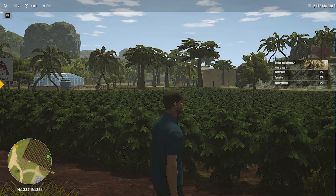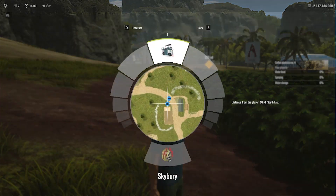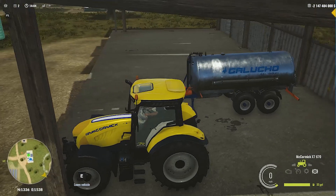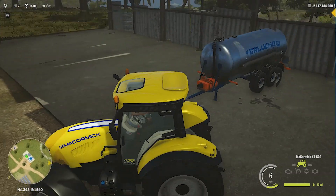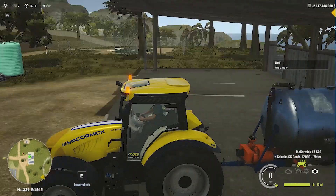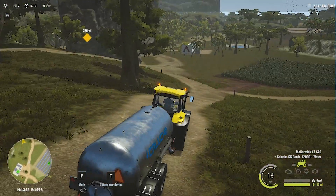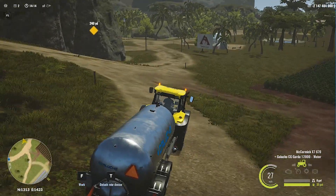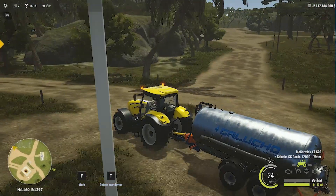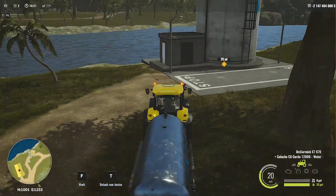You need to spray your coffee plants in order to get coffee. I've already set the destination for the water tank, and I've already purchased our tractor and water tank. The brands are quite different and the names are really strange. The closest water tank is 200 yards away, which is really close, so we can get there quickly and then get back to the coffee plantation.